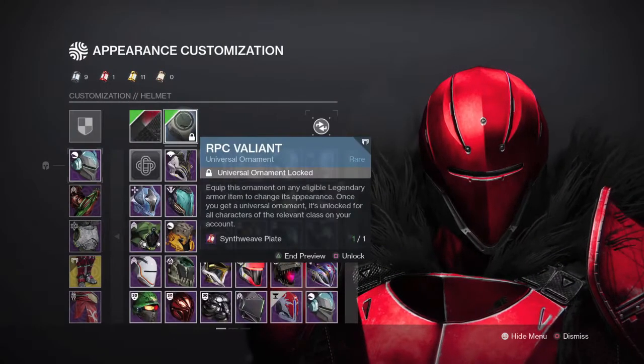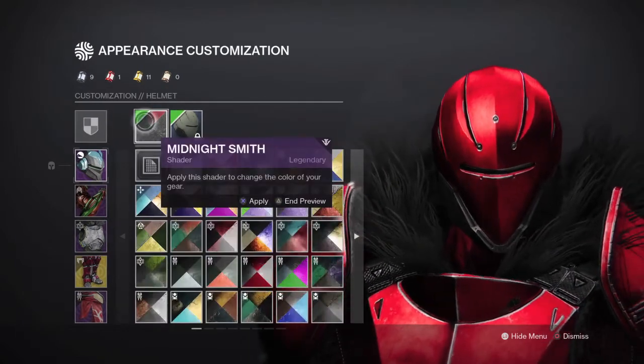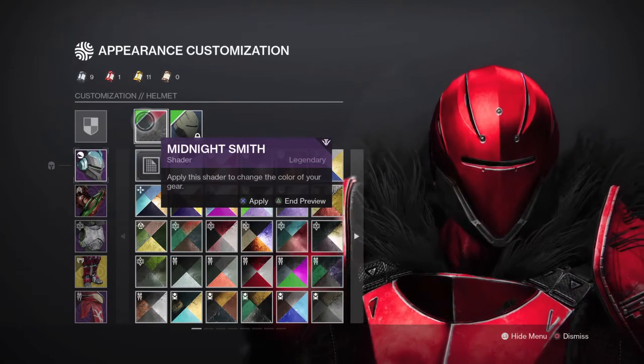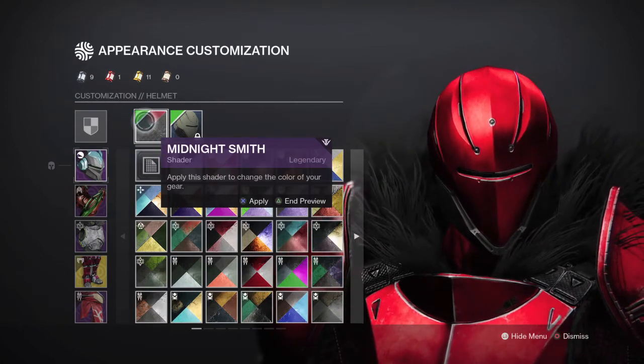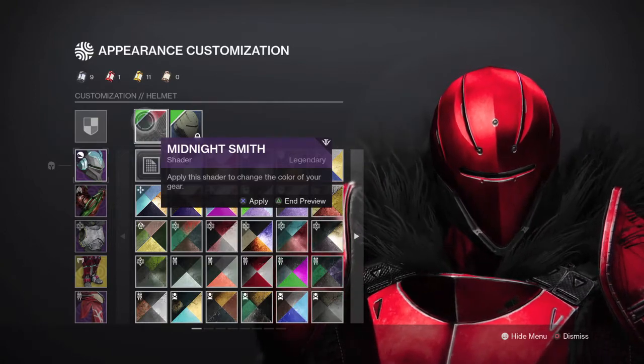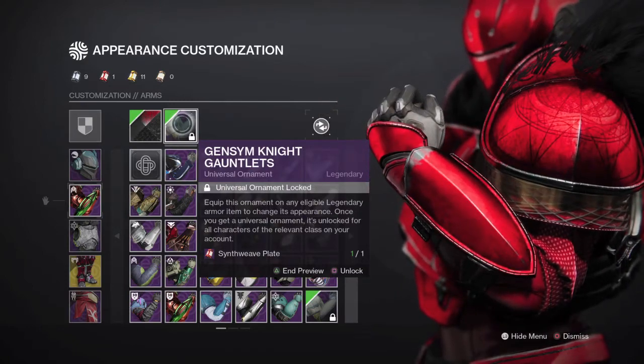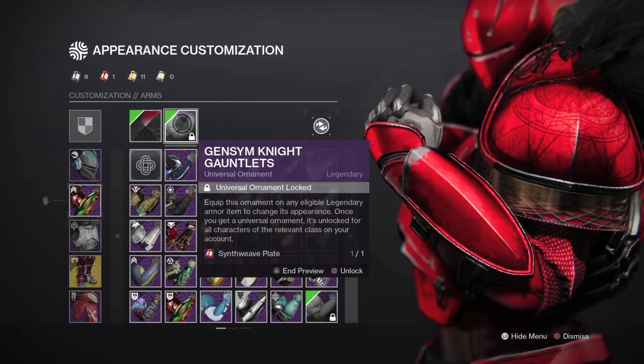Let's go over the build. I am using the RPC helmet, and for the shader I'm going to be using the Midnight Smith shader for every single armor piece. You could honestly go with a gray or silver shader for every single piece and you should be set, because these arms fit perfectly for a night theme.